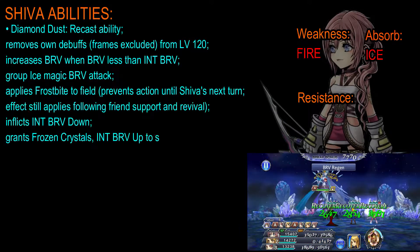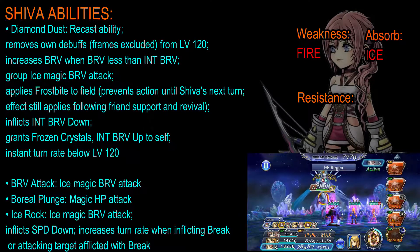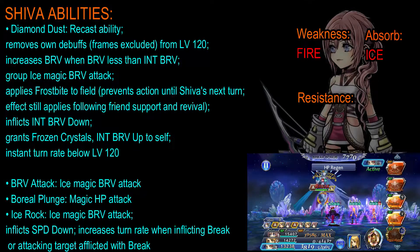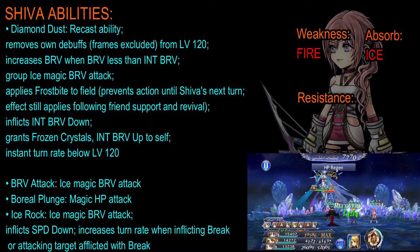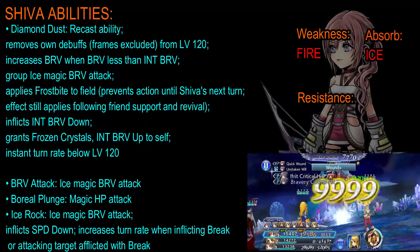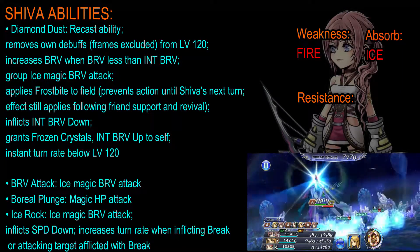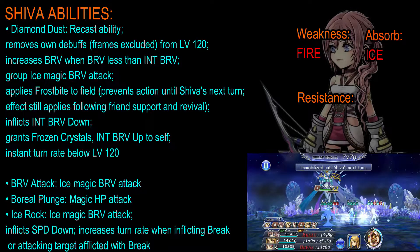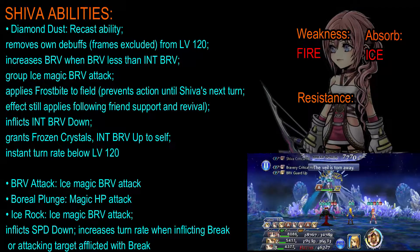Let's talk about her recast ability first, called Diamond Dust. This is her recast ability. She will remove any debuffs on her — frames excluded from level 120. This increases her Brave when her Brave is less than her initial Brave. It is a group ice magic Brave attack that applies Frostbite to the field, preventing any action until Shiva's next turn. The effect still applies following friend support and revival. It also inflicts an initial Brave down debuff, grants her the Frozen Crystal initial Brave buff, and she will have an instant turn rate below level 120.